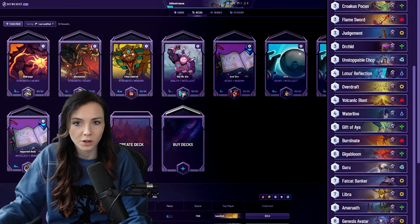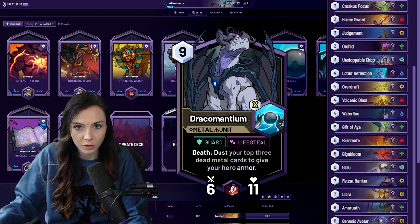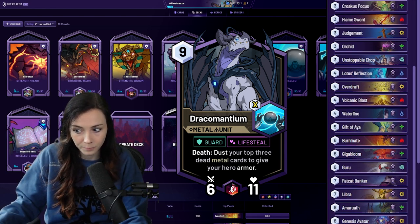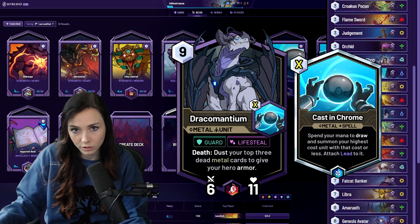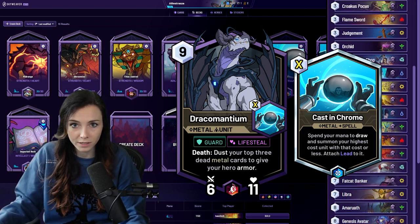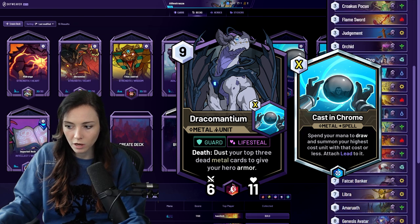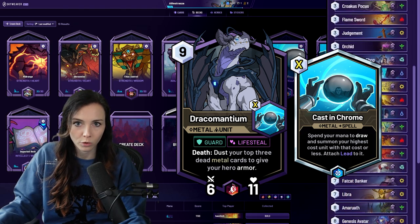When playing out your threats, there are three cards I want to bring your specific attention to. First, Dracomantium — its death ability is to dust your top three dead metal cards and give your hero armor. You have to pay attention to the amount of metal cards in your graveyard. The interesting thing about Dracomantium is that it does cast itself, and the attached spell Casting Chrome is also a metal card. So you can play it on nine, cast Casting Chrome for zero mana, and then if Dracomantium were to die, that would be the third metal card. So if you're really looking to get that armor, know that it is possible with just one metal card like a Tune-Up and Dracomantium on the board.